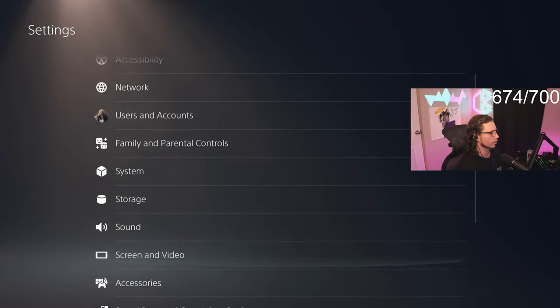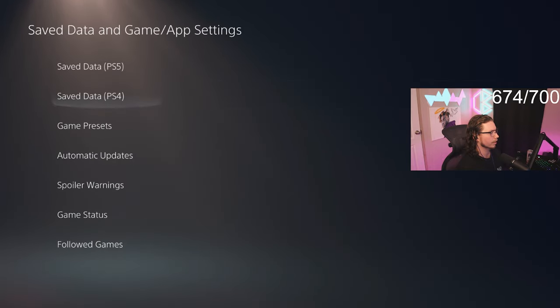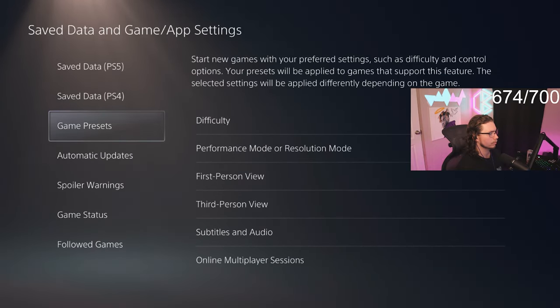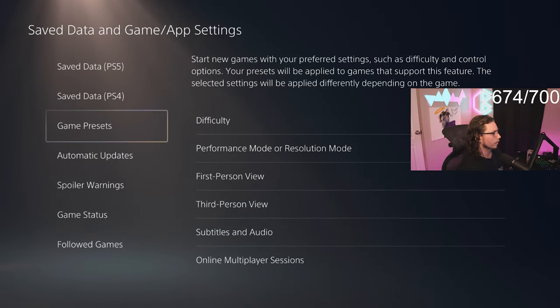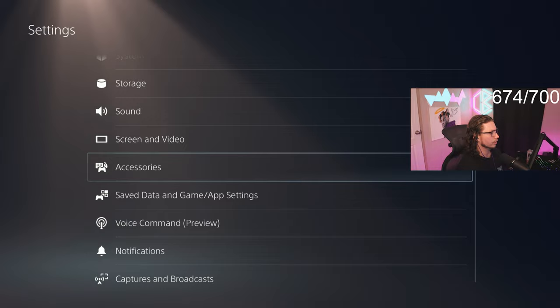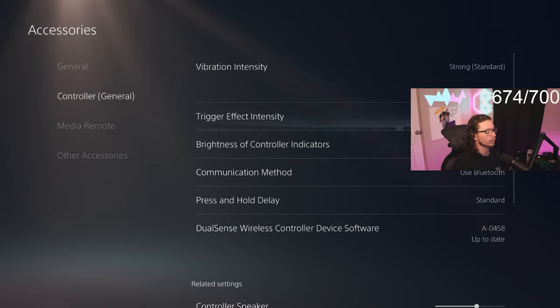On the console settings itself, go to settings, then save data and game, go down to game presets and put it on performance mode.